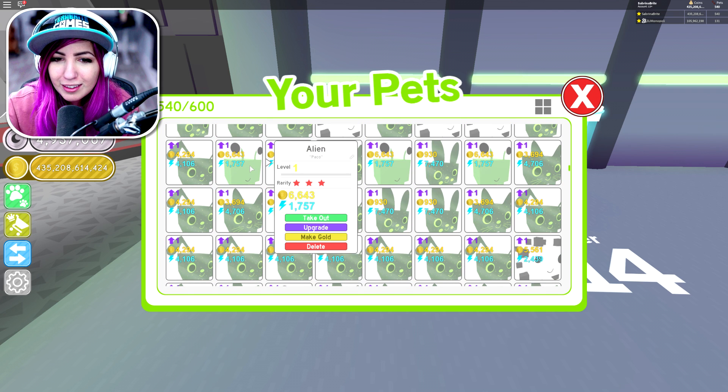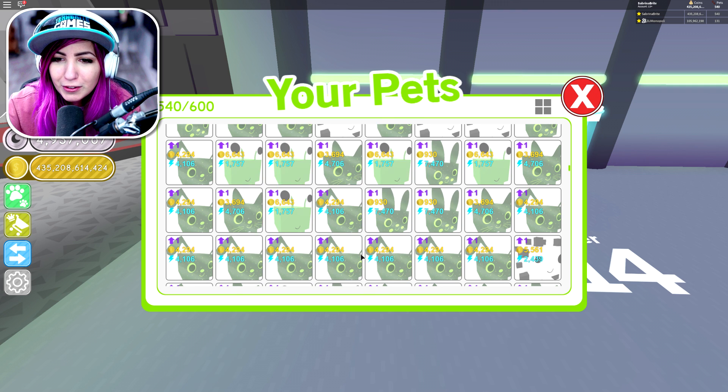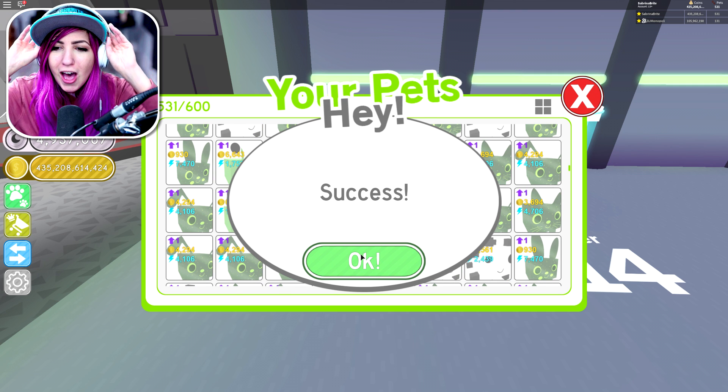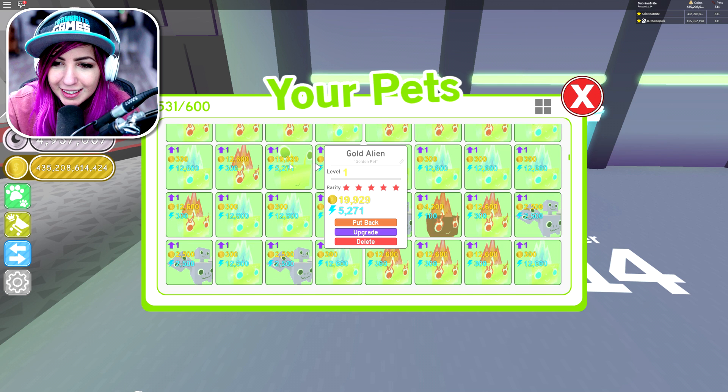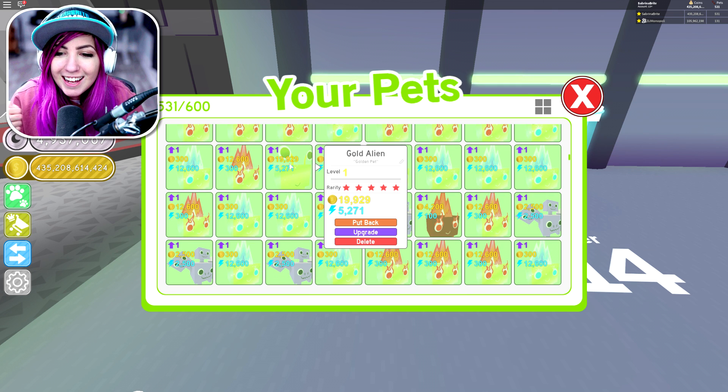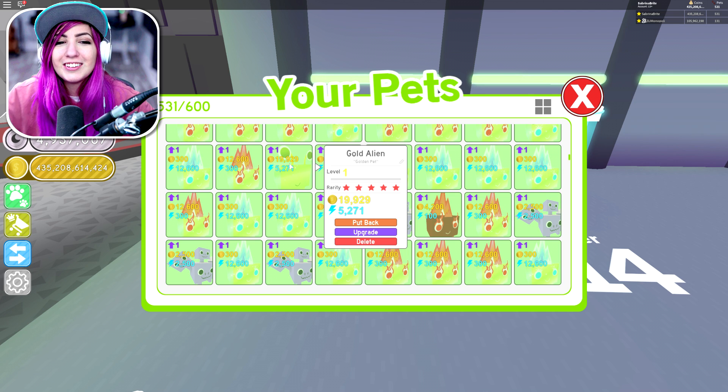The last one I think we can make gold is an Alien, so let's go ahead and make a gold Alien. Success! There it is — 19,929 coin collection and 5,271 agility. Amazing! I'm super happy with all these.